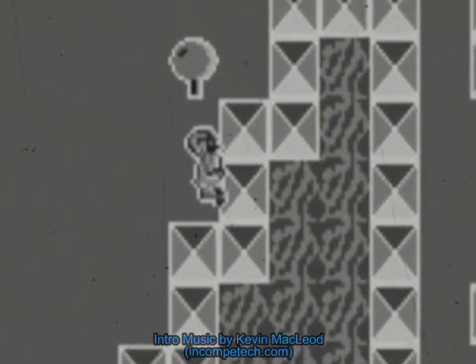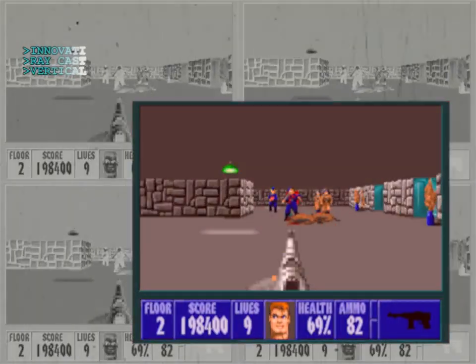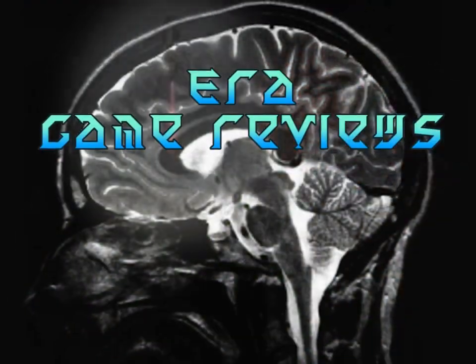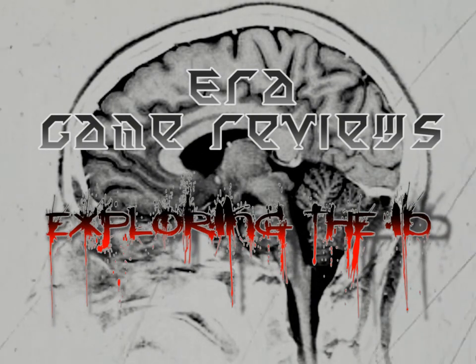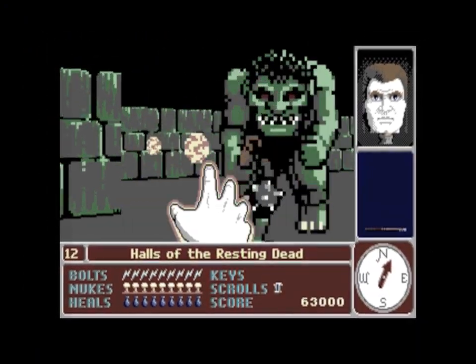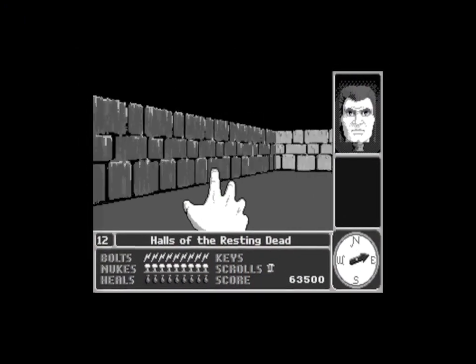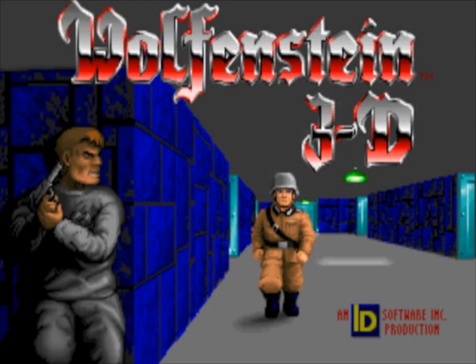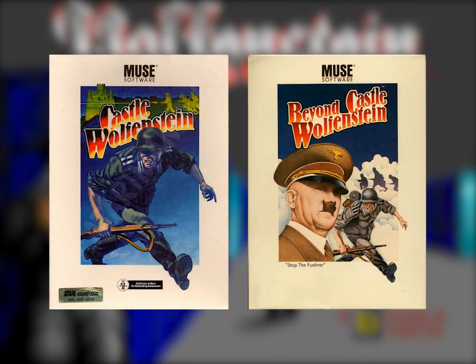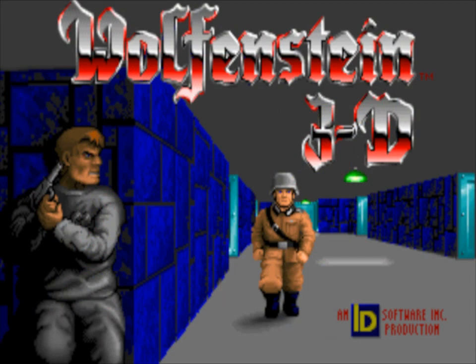The game in question is the one we'll take a look at in this video. The technical achievements of Hover Tank 3D and Catacomb 3D were used as a foundation for their next game. A lot of you may have heard of this one — Wolfenstein 3D. This game was inspired by the 1980s games by Muse Software, Castle Wolfenstein and Beyond Castle Wolfenstein. Wolfenstein 3D was released in 1992.